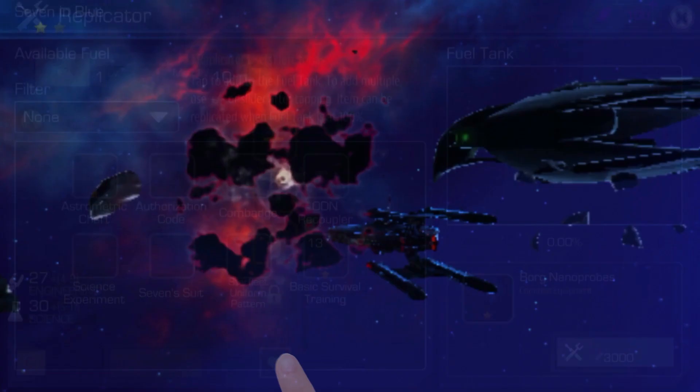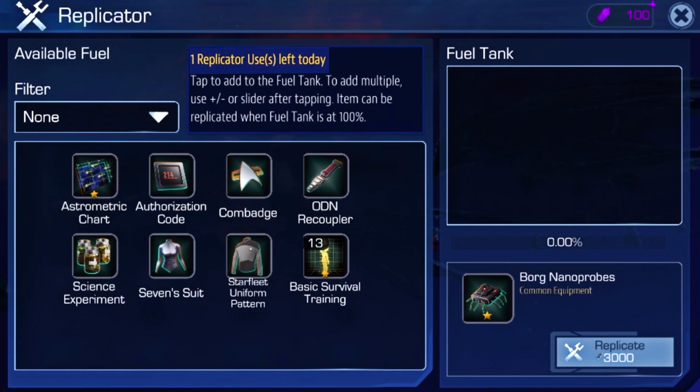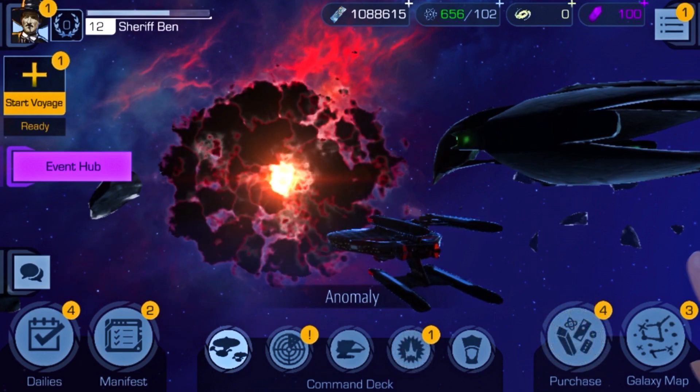We have added visibility into the amount of replicator uses from the replicator panel, a fix for minor bugs and issues around the item get menu, and more.